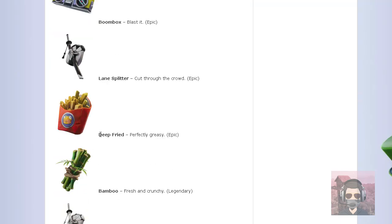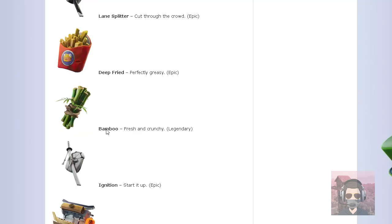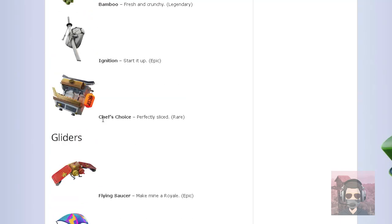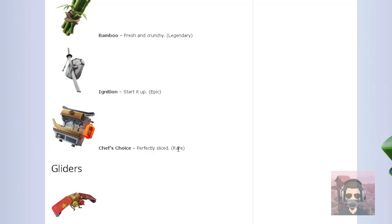Deep Fried is already in the game. Next back bling is Bamboo — this is going to go with the Panda Team Leader skin. The next back bling is Ignition, it's going to be an epic rarity. Next back bling is Chef's Choice — it's going to be a rare back bling, and it's going to go with the Sushi Chef skin.